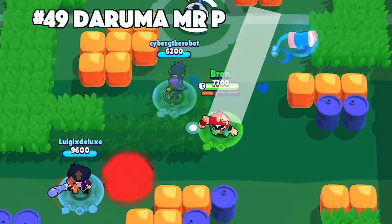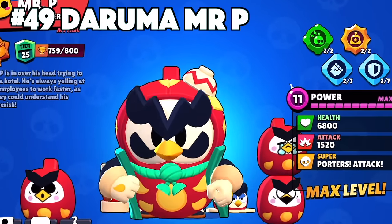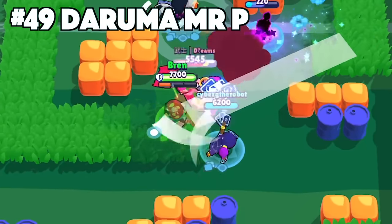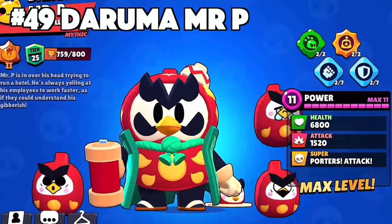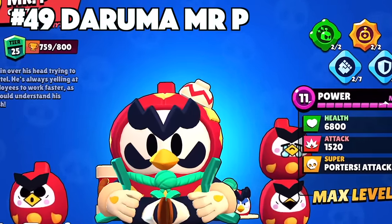Mr. P's best skin is Daruma Mr. P. Daruma Mr. P is one of the three super rare skins that Mr. P has. Overall, this one is going to be the better one just by how different he looks compared to the other Mr. P skins. The animation is special as well with him having all of the Darumas out and around him ready to scout out those enemies.